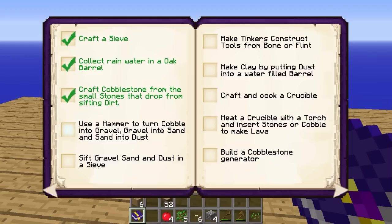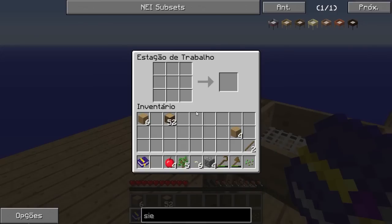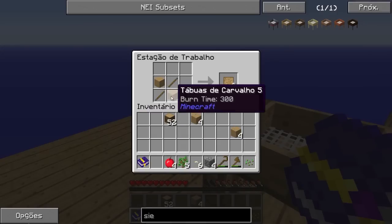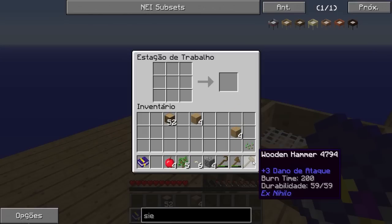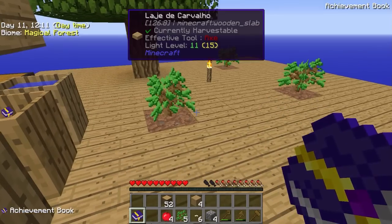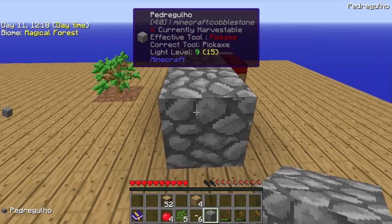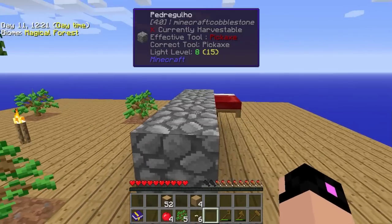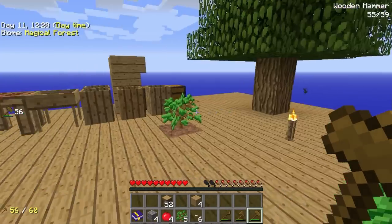Agora temos que fazer um hammer. 'Use a hammer to turn cobble into gravel.' Um hammer simples de madeira. É assim — isso! Temos aqui um martelo — Wooden Hammer. E nós vamos transformar essas cobblestones aqui em gravel. Beleza, temos gravel.